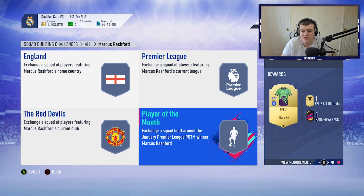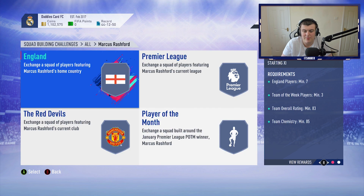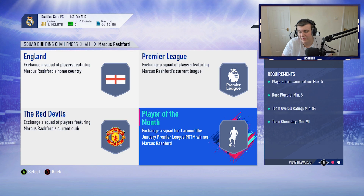And the Player of the Month squad, which is five rare players, an 84-rated team, players on the same nation, max five clubs — you get a rare mega pack for this. So in total there's 250k worth of packs. I can see this one costing about 115k, maybe 110k, maybe a little bit less.